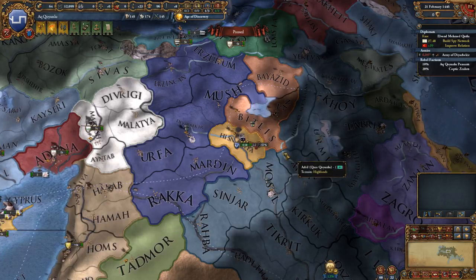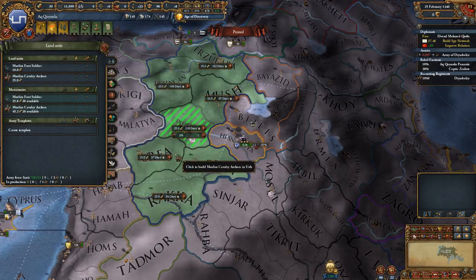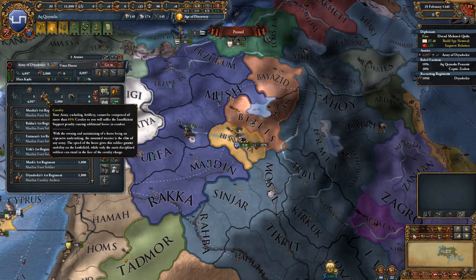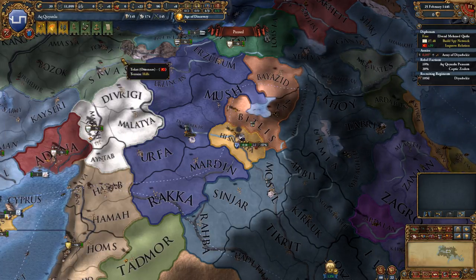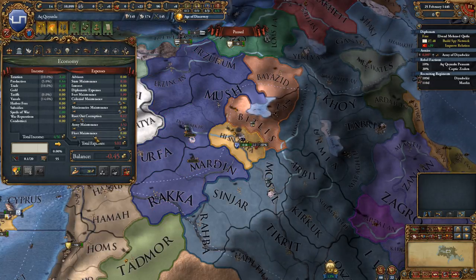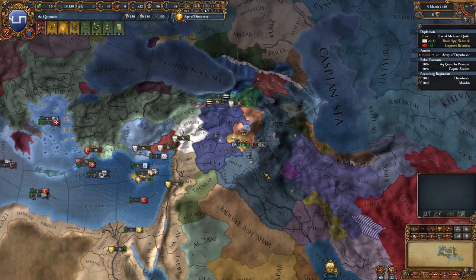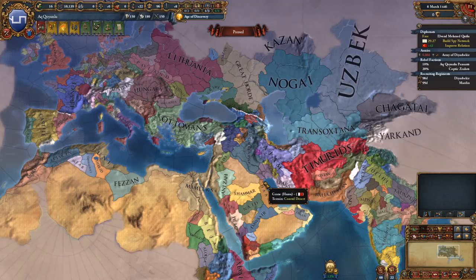How many troops do we need? Nine troops to siege down their fort? That's kind of ridiculous. Let's train up a couple more cavalry. We cannot be comprised of more than 85% cavalry because we are a tribal federation — that should be fine. I'll train up another cavalry, some more horse archers, and reduce our army maintenance so we don't go bankrupt during the siege, just enough that we can gradually reinforce with our manpower.